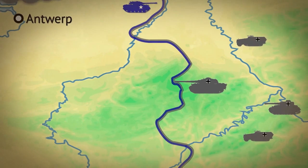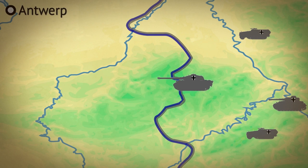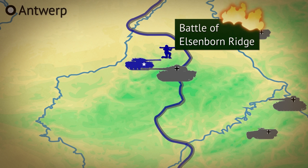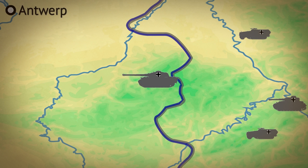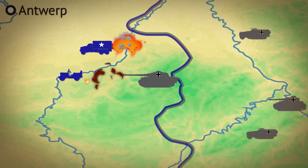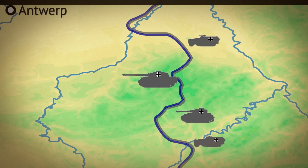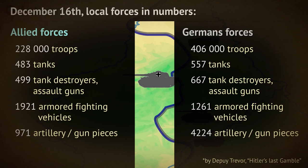The German 6th Panzer Army was the most elite of German units. It started pushing down the shortest possible route to Antwerp, but US resistance was unexpectedly strong. The 6th Army eventually had to reroute westward. US forces were blowing up bridges and overpasses, as well as dumping their fuel so it wouldn't be captured as they retreated. Still, the initial disposition of local forces was quite favorable for the Germans — their tanks were more potent, and the artillery edge suppressed Allied forces.